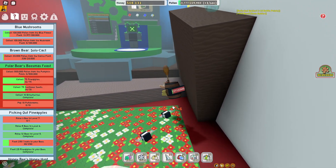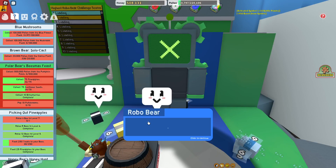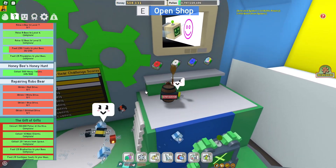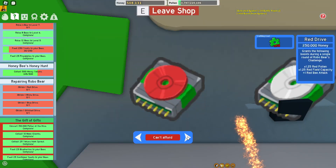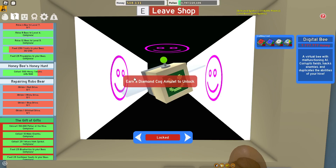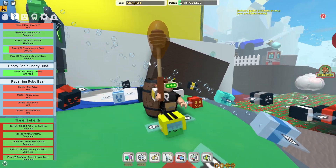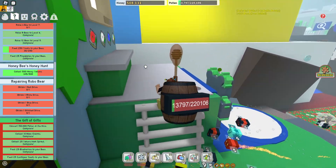Here's Robo Bear. For his challenge, you need to obtain drives — you can buy the White Drive here, and get some others from Science Bear. Once you have those, you can start Robo Bear's challenges and he'll give you Cog Amulets as rewards.